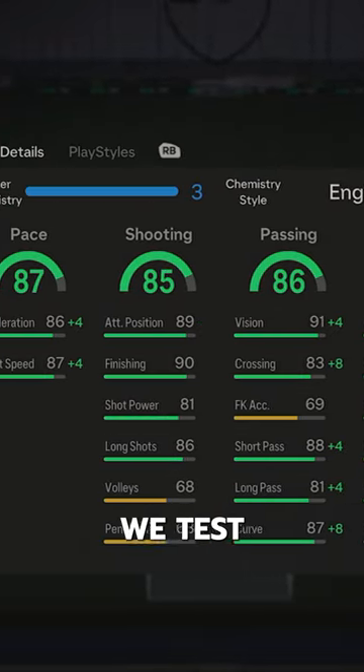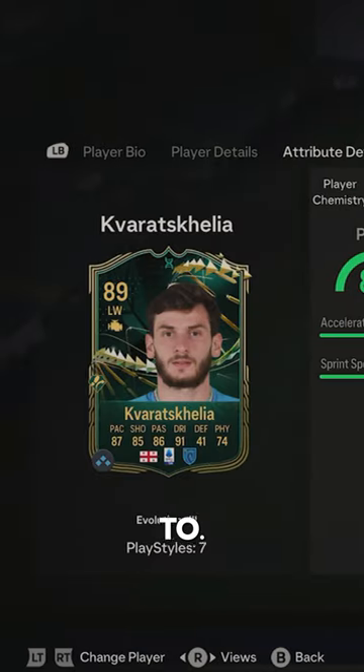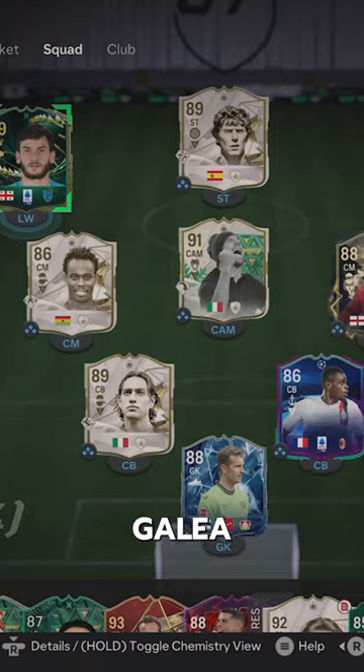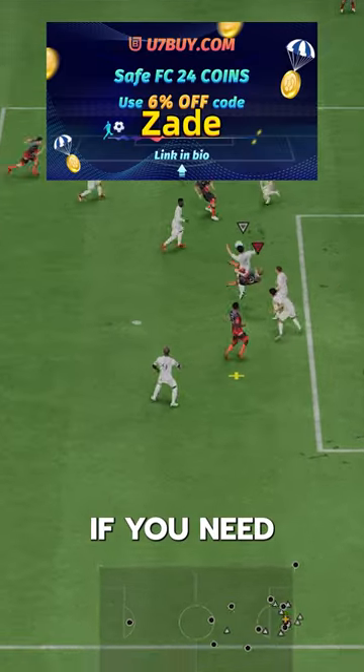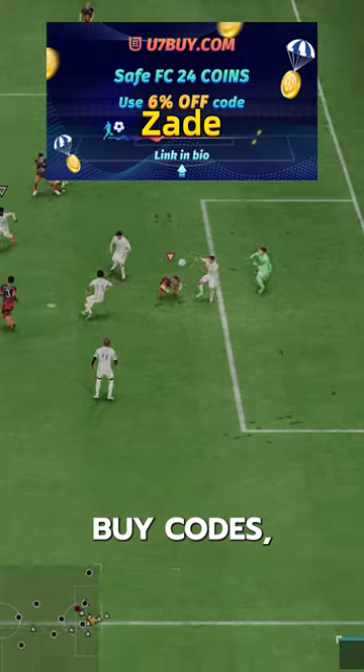Welcome to Baller or Bust, where we test FIFA cards so you don't have to. We've got fully Evo'd Kvaratscalia, acquired for 100k via the Finisher Evo. If you need FC24 coins, check U7 by CodeZade for 6% off.